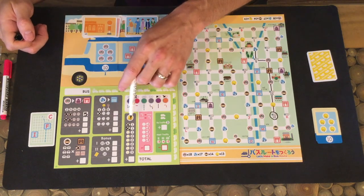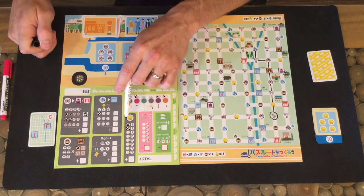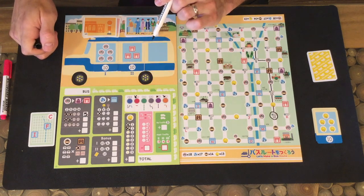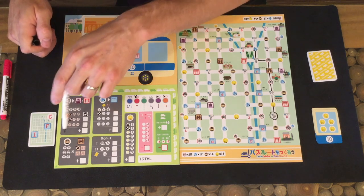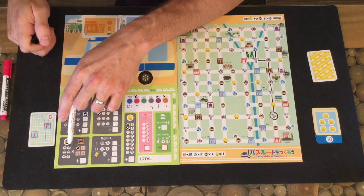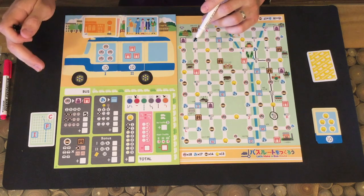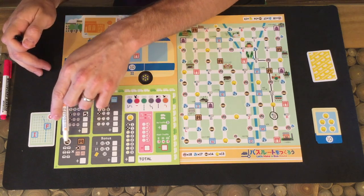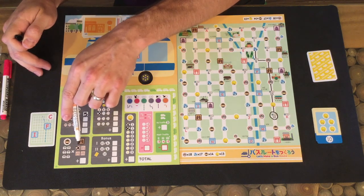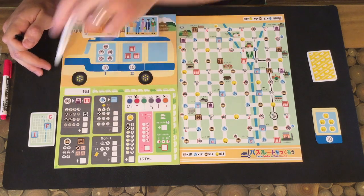Elderly passengers have no special effect and nowhere you need to drop them off. Just every time you pick one up, you score progressively higher amounts of points for your end-of-game score. Students are a little different — you can have a maximum of six, and you're trying to take them to universities, but they only score at the very end of the game. It's simply the number of students you picked up multiplied by the number of universities you visited, so you can have a maximum student score of 24 points.